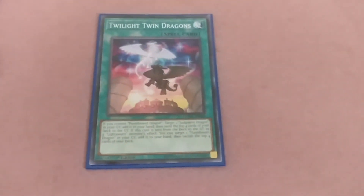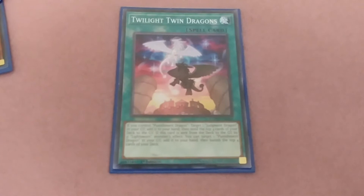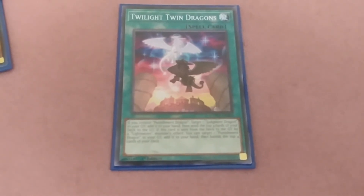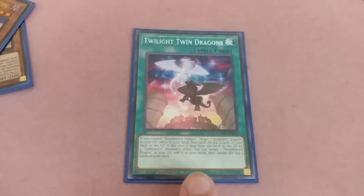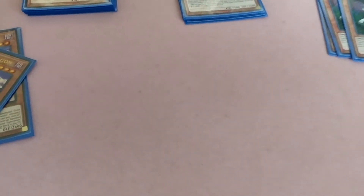Now here's a new one — Twilight Twin Dragons. If you control Punishment Dragon, target one Judgment Dragon in your graveyard and add it to your hand, then send the top four cards from your deck to the graveyard. If this card is sent from the deck to the graveyard by a Lightsworn monster's effect, you can target one Punishment Dragon in your graveyard, add it to your hand, then banish the top four cards from your deck. It's a new card I found — it can be used to search either Judgment Dragon or Punishment Dragon.